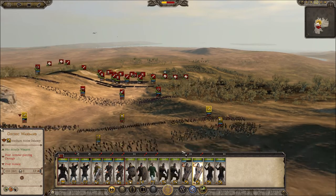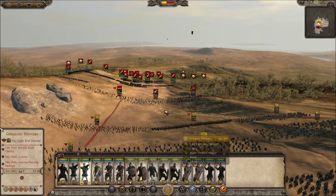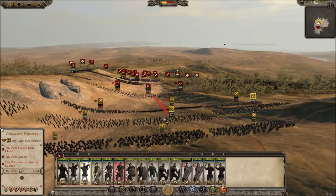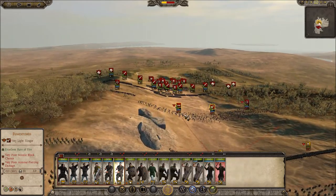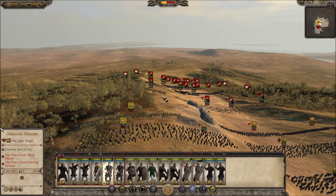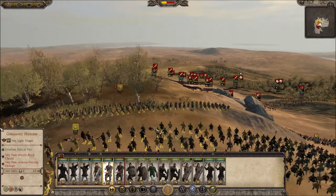Guys gonna do spear wall formation. Archers, slingers — I'll pop all the abilities I can. Can you guys shoot there? Perfect. Can you all shoot narrower? I'll move you all a bit closer — will you be able to shoot them?